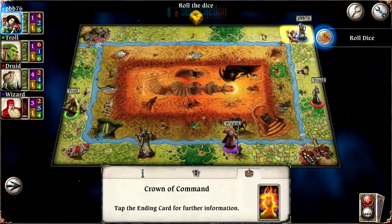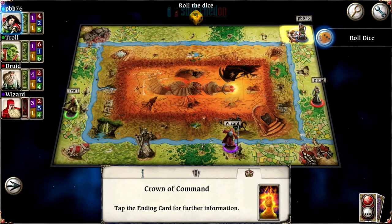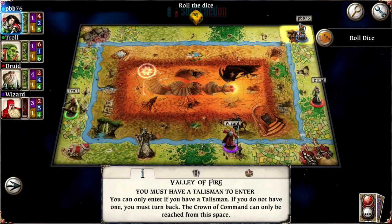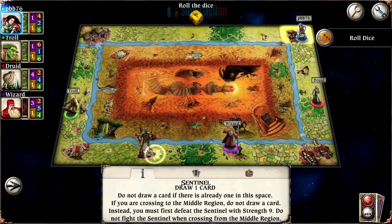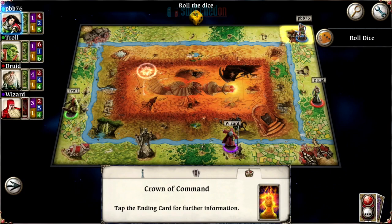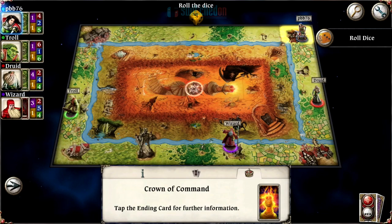You get to a tower in the middle section where whoever arrives can start taking out other players and face the final boss. You have to travel around the outside of the board and build your character up RPG style — increasing your stats, finding items, getting weapons and armor, getting followers. When you're strong enough, you fight the Sentinel to cross the river into harder encounters, and eventually make your way to the Crown of Command in the middle to win.